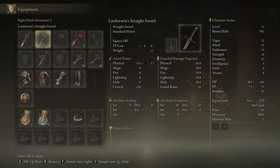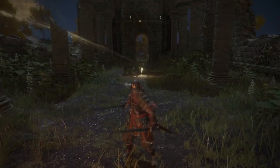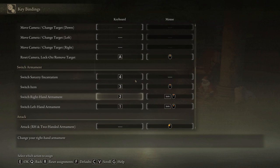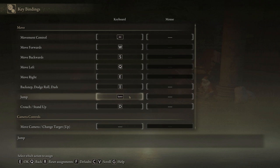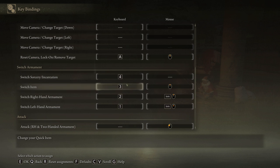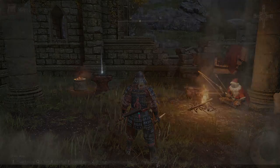We have two Lordsworn Straightswords in both the right and left hand. Hovering over the first and second slot, you can equip both and fight with them at the same time. The normal keybinds for switching are the left and right arrow keys, which I definitely don't recommend. A quick overview of the keybinds I'm using: WSQE for movement, the first num key on my Razer Naga for dodge/roll, Jump on Spacebar, Crouch on D, Reset Camera or Lock-On with A, and 1, 2, 3, 4 for Switch Armaments. The map cannot be found in the keybind settings — just press the default G and it will bring you to it. Navigate the map with WASD.